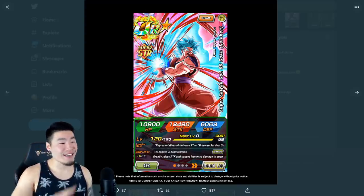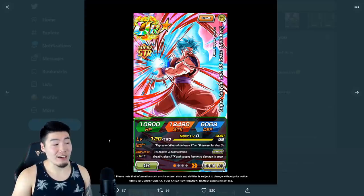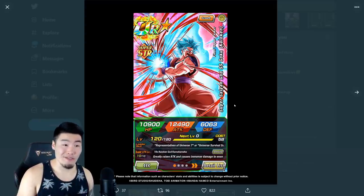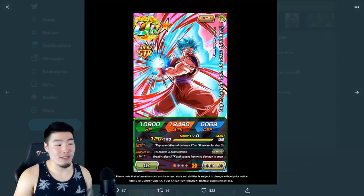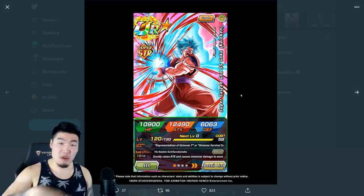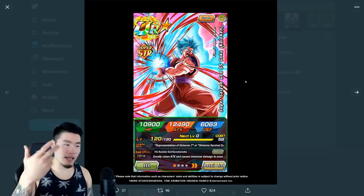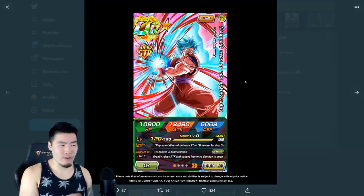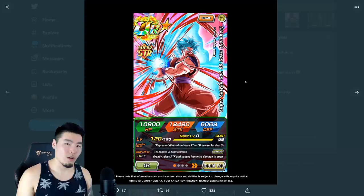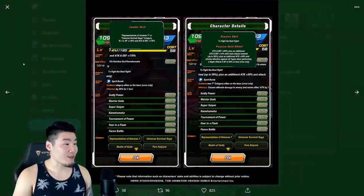Without further ado guys, let's jump into the details and see what this guy is all about. First things first, these are his stats with no orbs invested: 12,490 attack, 6,063 defense, and 10,900 HP. For no investment at 0%, 12,000 attack is pretty damn good. Which means when he's rainbowed, he's gonna have around 15,490 attack or more. Either way, he's gonna have a good amount of attack at rainbow status.